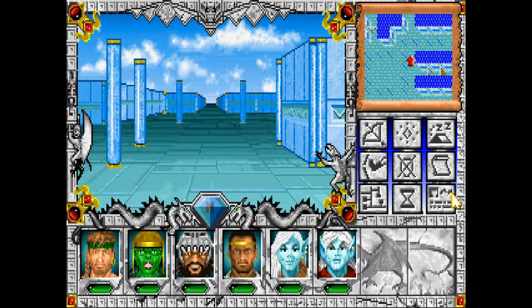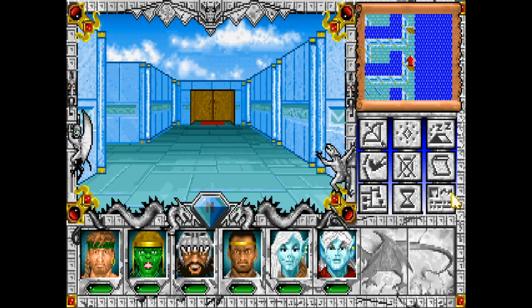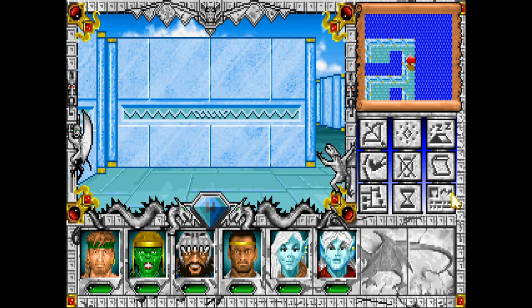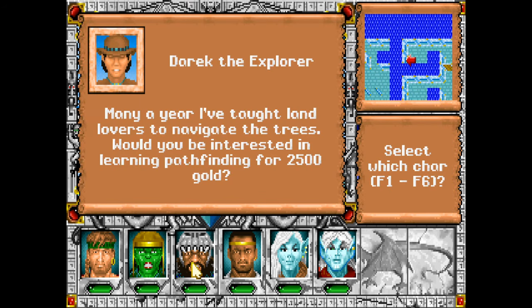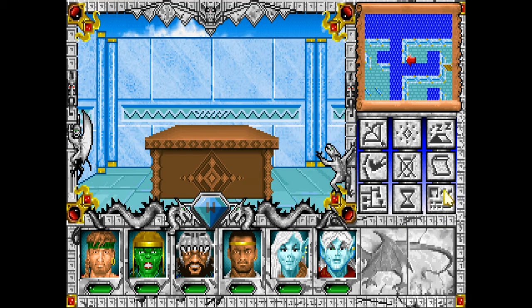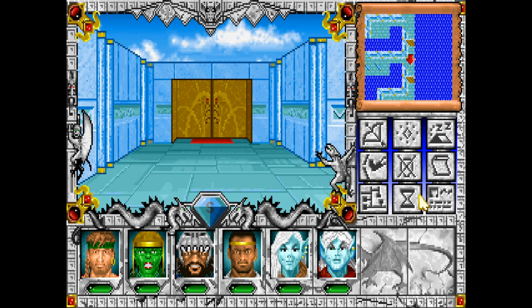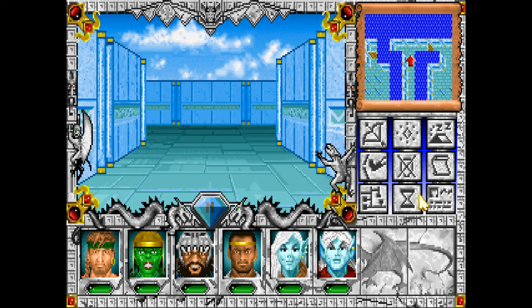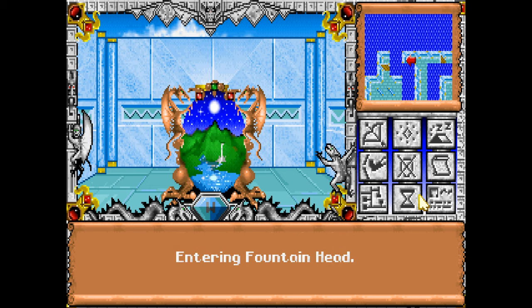Our goal right now is just to kind of get the basics — get some of the early areas. Now that we are crusaders, we can actually go and meet one of the kings, which is the main quest of the game. We'll teach Chunk. So is he a Pathfinder now? Yes he is. Awesome. With his thunderous thievery skill of 41, which is really bad. Monks aren't nearly as good at thievery as robbers are, and unlike Might and Magic 2...